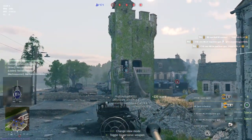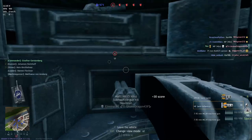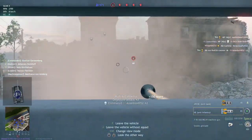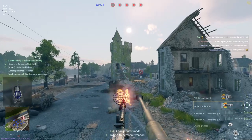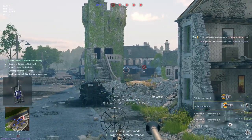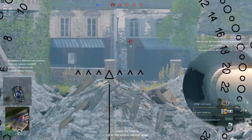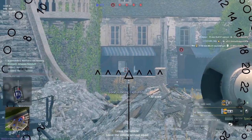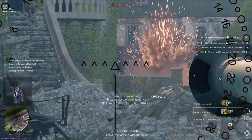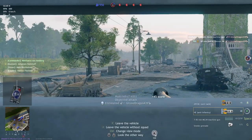Our next tip has to do with the commander hatch of your tank. When in the commander seat, you can pop out of the commander's hatch by pressing Control on PC, or B or Circle on Xbox/PlayStation. Out of the commander's hatch you're easily shot, but you have access to a powerful roof-mounted machine gun, a much better field of view, and you can even swap to your own personal weapon to stop pesky infantry from getting any ideas. When I'm tanking, I do what I like to call the pop and squat — you pop out of the hatch, spray down some infantry, and then squat back down quickly. You're only out of the hatch for a couple of seconds, making it hard for enemies to take you out. But be careful — if you linger too long, you'll quickly lose a crew member.